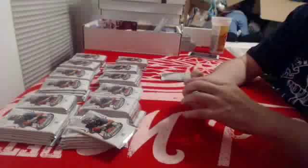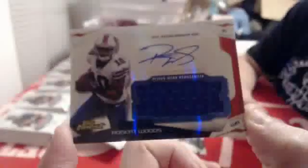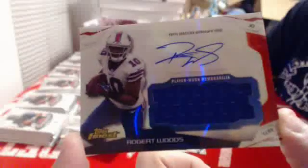This one should have our next autograph. First one is for the Pittsburgh Steelers — gold refractor numbered seventy-five of Troy Polamalu. That's nice. And your jersey autograph for the Buffalo Bills is of Robert Woods. Not bad at all. Rookie of Derek Carr for the Raiders, and another Brandon Cooks rookie for Mr. Wolf.